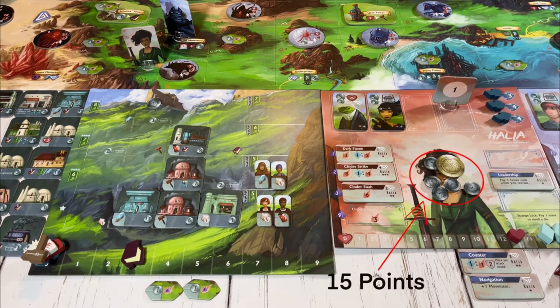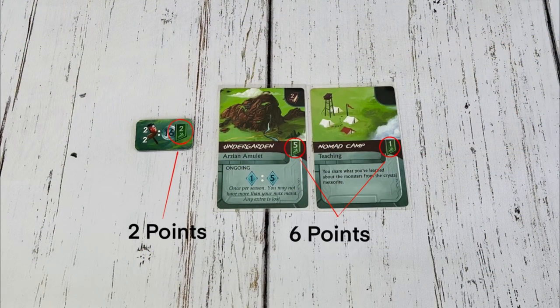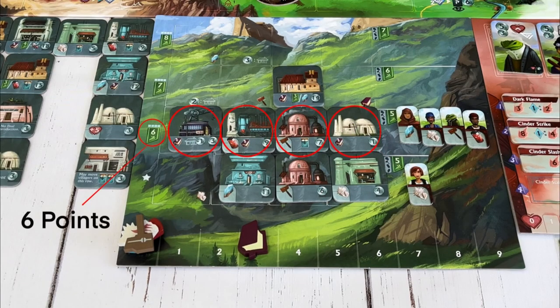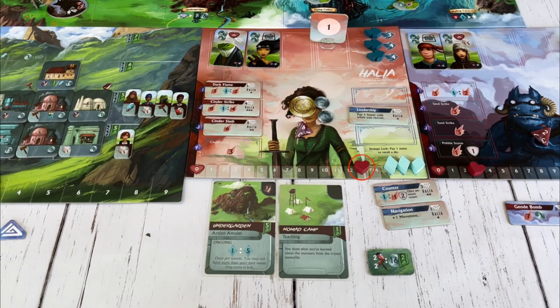Each coin is worth 1 point. Also gain any points listed on quest cards or order tokens, any points from having completed rows in your town, and finally gain victory points as shown in the corresponding row if you have one of each type of villager in it. The player with the highest score wins. In case of a tie, the player with the most experience and books is the winner. If there's still a tie, the player with the most remaining hearts wins.